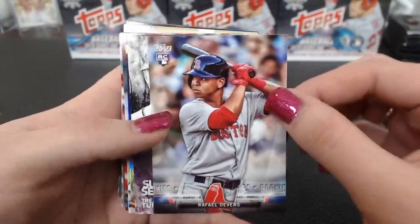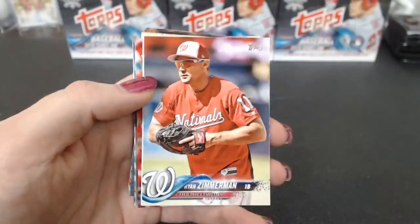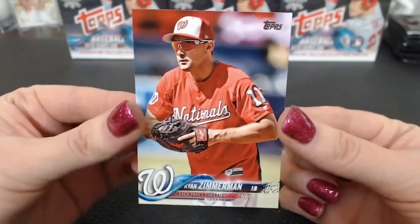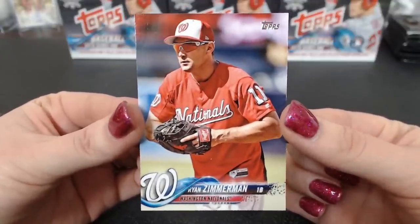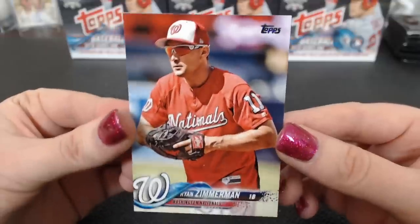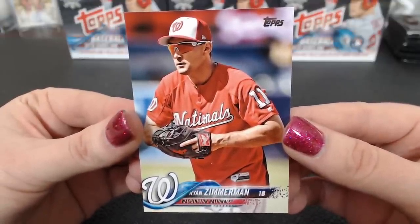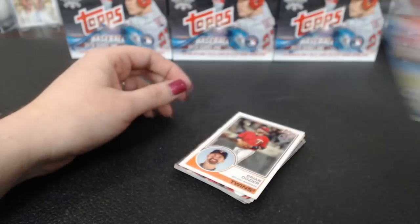Devers rookie salute. Sensations Trea Turner. A Dylan Peters Rainbow Foil. This is probably a short print — let's see. Oh, it's 43, so that's our first short print for Washington. Ken W again. Ryan Zimmerman. Short prints are supposed to be about every other box. The super short prints are much rarer — like one in five cases or something. It's going to be a big deal if we hit one of those. Those are money cards.